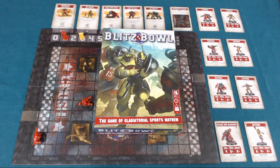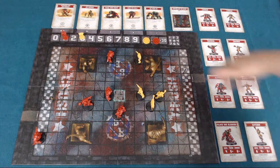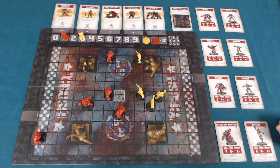Hello and welcome to this Game Pit Pit Stop for Blitz Bowl, a game from Games Workshop for two players taking around 40 minutes, as an introduction to the world of Blood Bowl. In Blitz Bowl, each player takes the role of a coach of a team of young hopefuls hoping to win a game of Blitz Bowl and also impress the crowd and watching scouts in order to get drafted up into the big time.